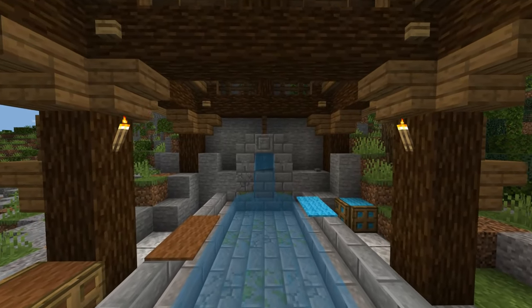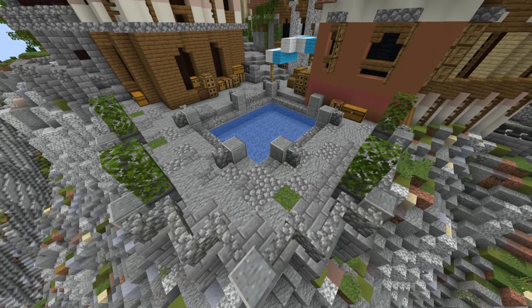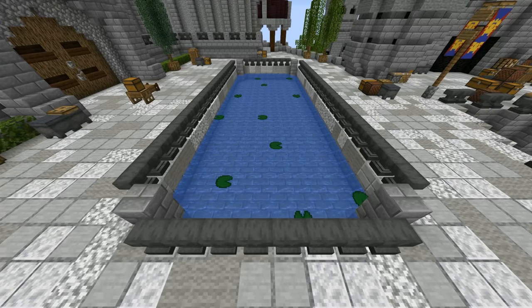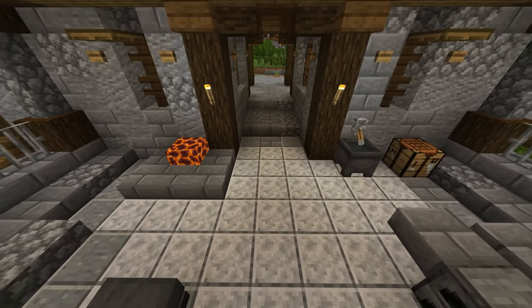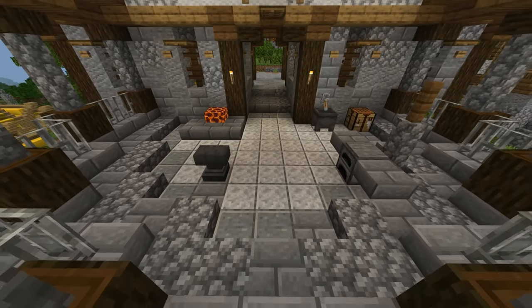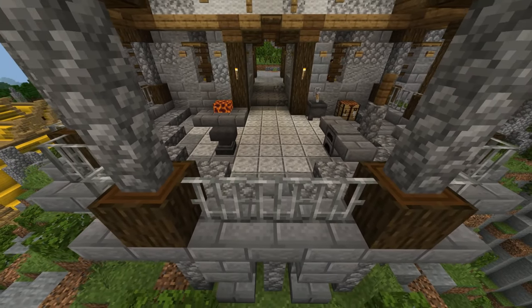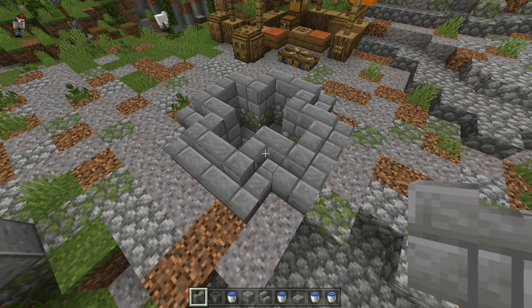Or better yet, build a massive medieval pool. You can easily make a simple blacksmithing area by adding an anvil, a furnace, and a cauldron. Place some lava and magma blocks to add a nice touch.